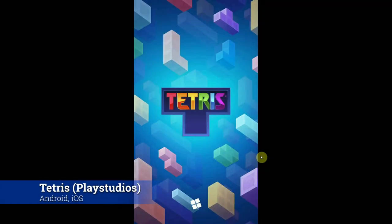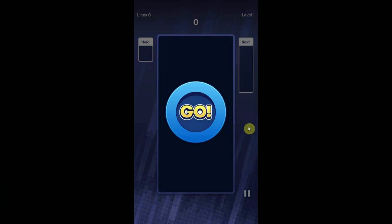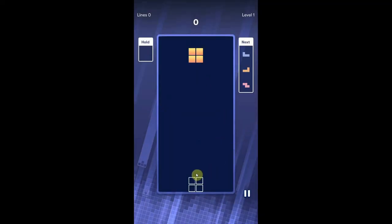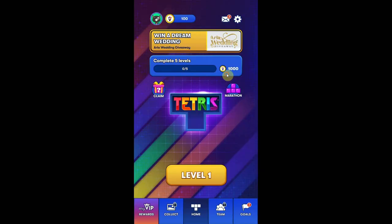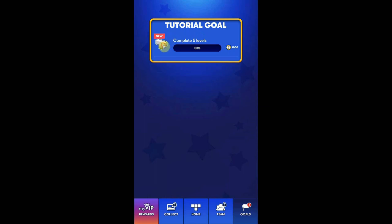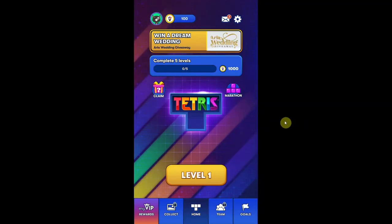Number eight, oddly enough, is Tetris — yeah, I didn't make that up. Tetris is a playable MyVegas game, and yes, you do get MyVegas loyalty points. So again, yes — you can play the classic 80s Game Boy puzzle game Tetris on your phone, and then use those points to go to Las Vegas.